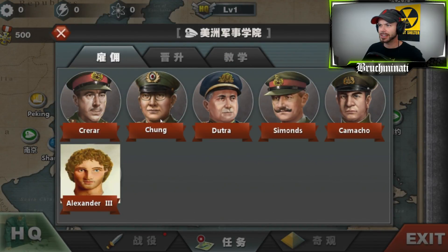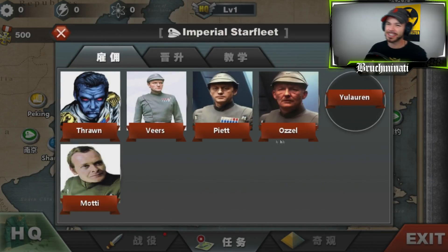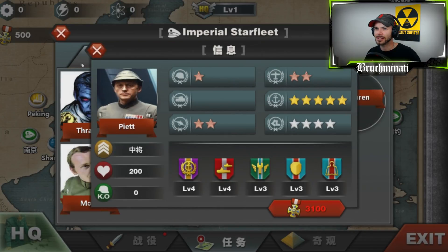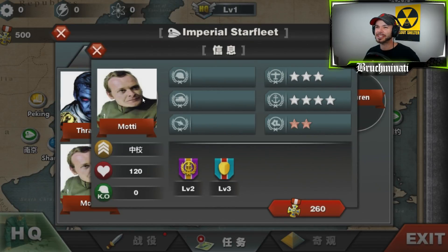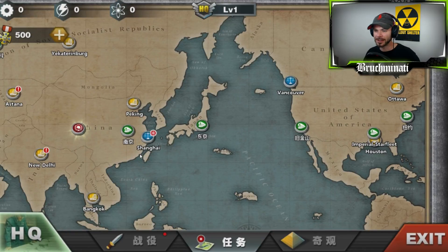Then we've got Alexander the Third — Alexander the Great — for Greece. And this is the funny one: the Imperial Star Fleet generals. Check out these guys — they're all like admirals from Star Wars. Thrawn is pretty badass actually. There's another admiral I don't recognize, and then this other guy — it looks like the creator didn't like him because he got ripped off his stars.